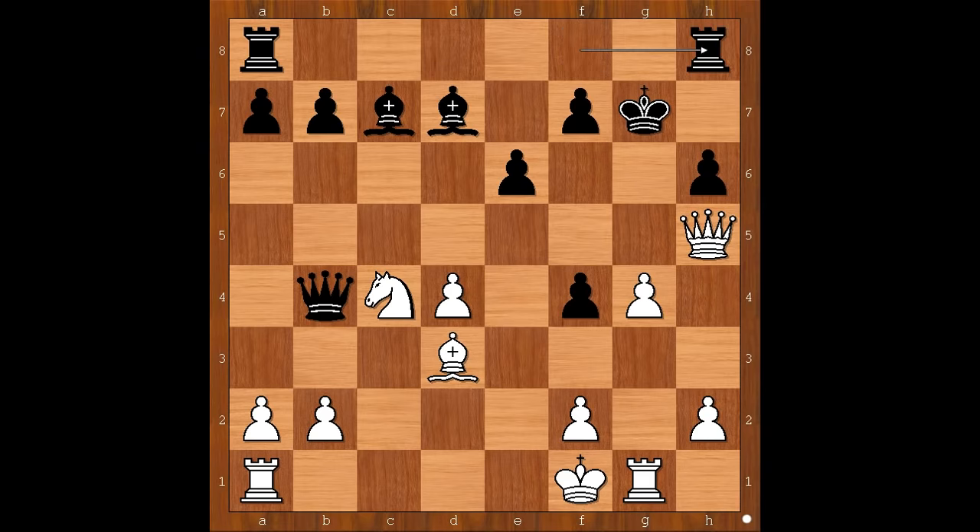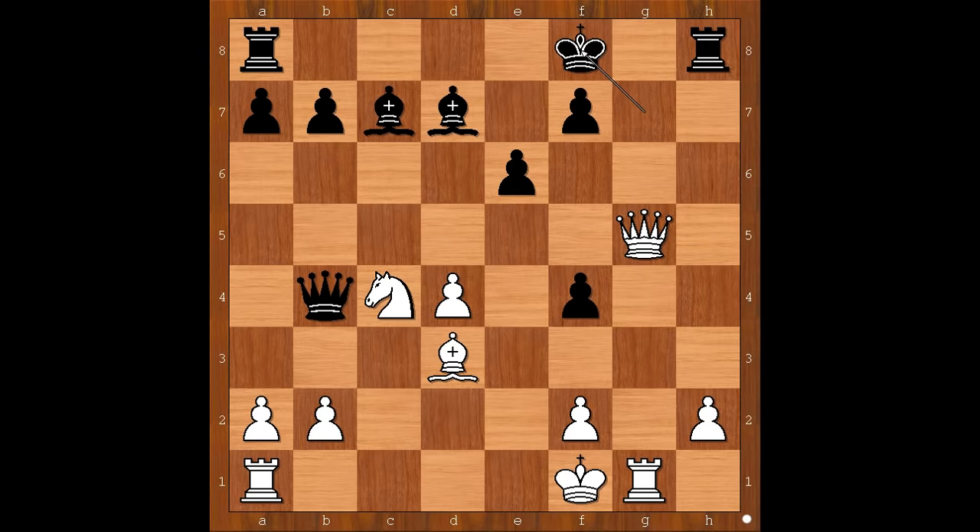Rook to h8. And now g5. H takes on g5, queen takes on g5 check. King to f8 — white to move. How would you continue now? The pawn on h2 is under attack — how to defend the pawn? Ian Nepomniacci played the best move, and that is queen to f6, attacking the rook and allowing rook takes on h2. What plan did Ian have in mind when he played queen to f6?